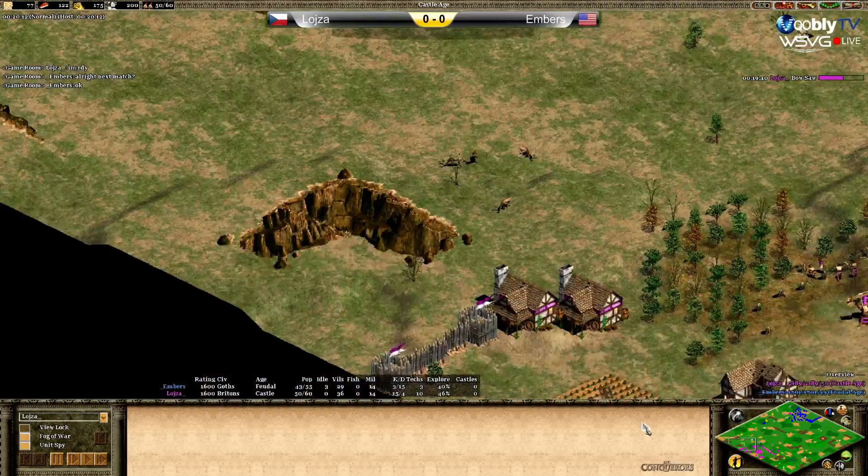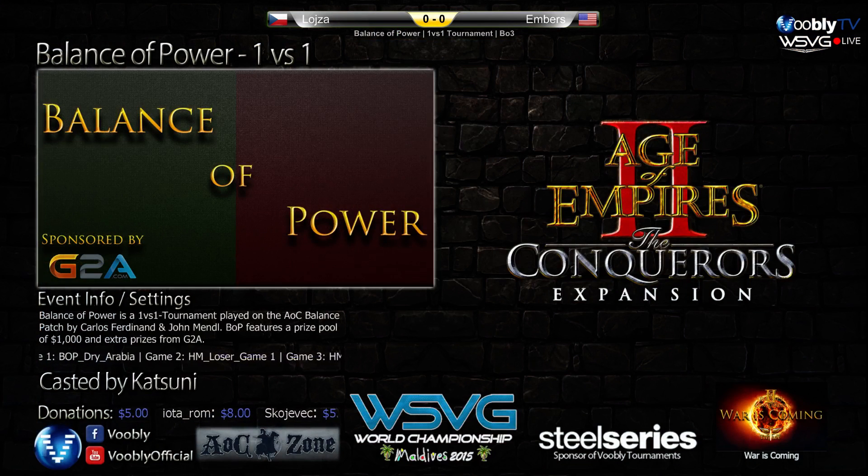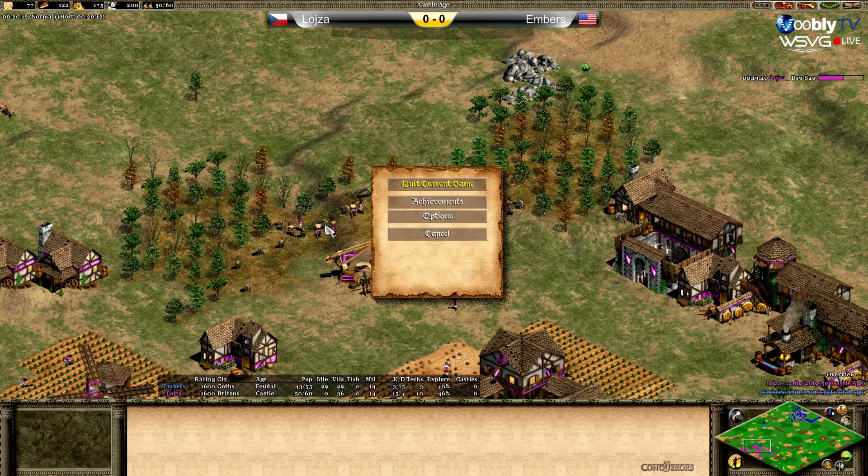Huge advantage for Loisa at this point and GG called. Looking at the achievements — military 15. More army for Embers but not a big difference. Look at the kills and losses — huge difference again. Except wood, food and gold are better for Loisa. It was the macro — how they planned their economy. Three more villagers for Loisa, but his economy was far superior throughout the game.